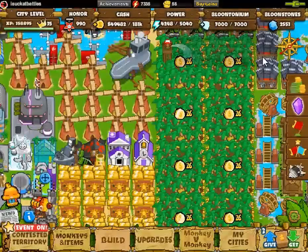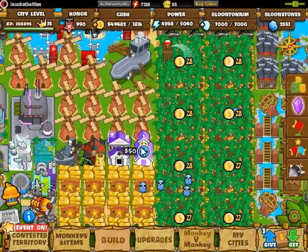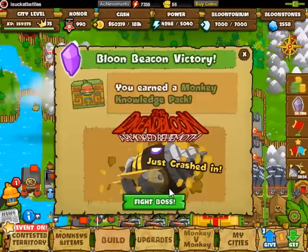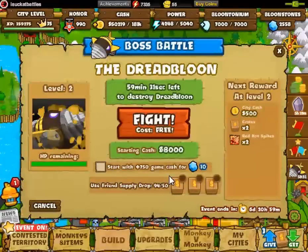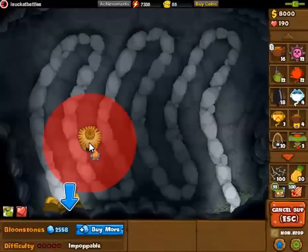As far as I'm aware, anything can damage the yellow shield, however only things that can pop lead can damage its normal layer — so props to Ninja Kiwi for forcing us to use a strategy that isn't just spamming tack sprayers.